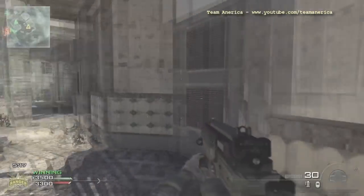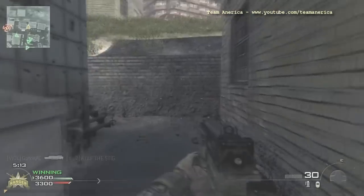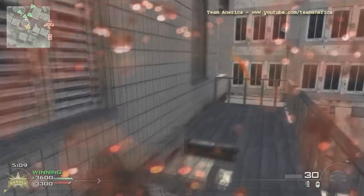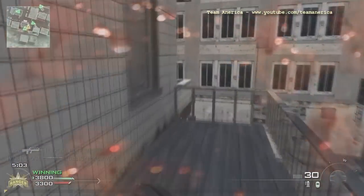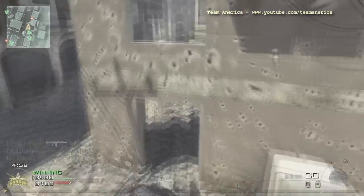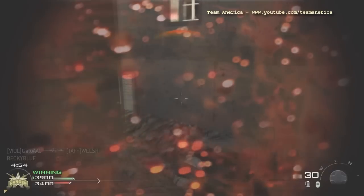Enemy care package incoming. Whenever you hear 'enemy care package incoming', always look up, look for the helicopter, see where it's going, and be a bastard and steal their care package. That is a genuine pro tip — and you get a little call sign thing for it as well. I think you get 50 points for it. And it helps you out because you know someone's going to be over there.